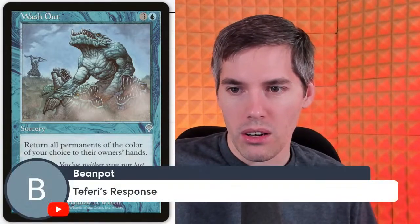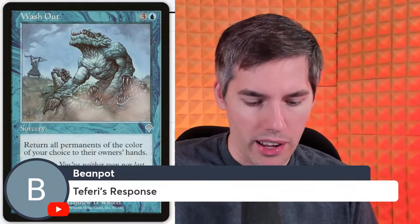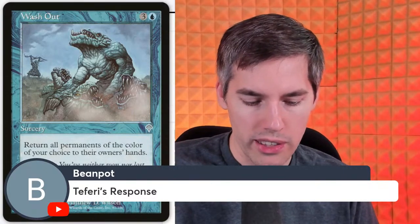Abzo with Washout — this is a weird card. Blue three generic sorcery: return all permanents of the color of your choice to their owners' hands. So they were trying to punish you for playing one color — you're mono-green? Green, boing, bounce it all. My blue stuff stays behind. They want to encourage you to be multi-color, but actually if everything's five colors, I just name one color and you lose everything.